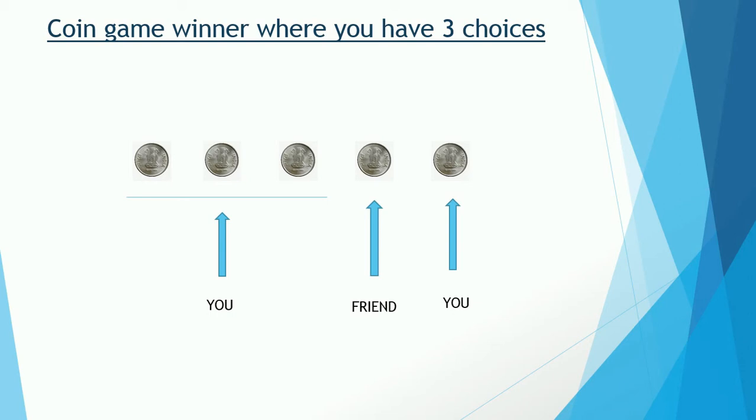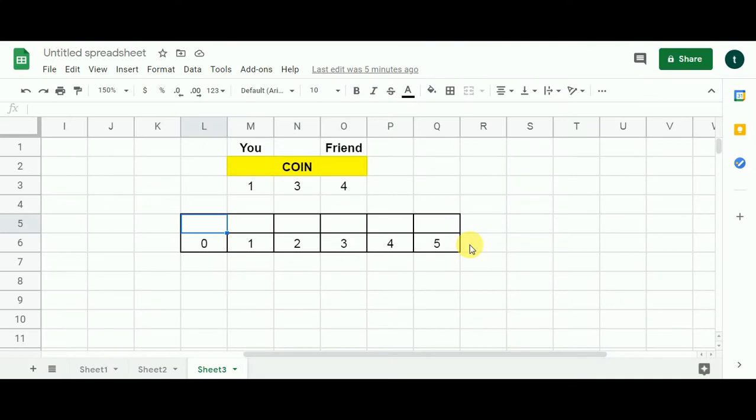We are going to construct a dynamic programming algorithm for this problem. We fill an array where the last cell gives us the answer — whether you can win. The two players are represented as 'you' and 'your friend.' There are three choices: pick one, three, or four coins. The array is based on the number of coins on the table, which is five, plus one extra cell for zero coins, so the array size is n plus one.